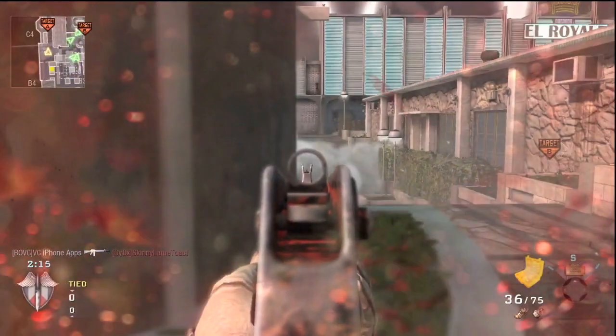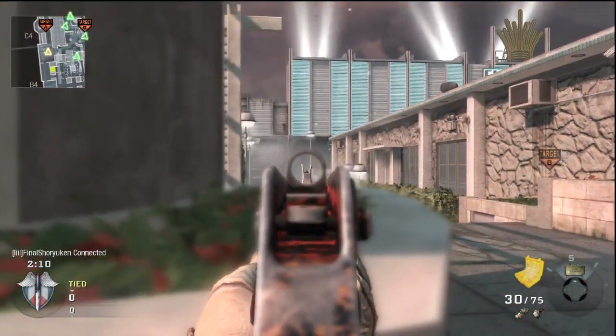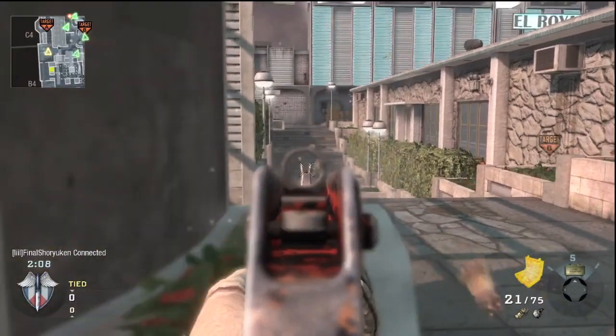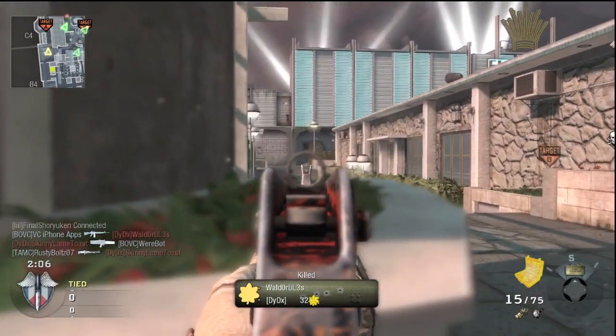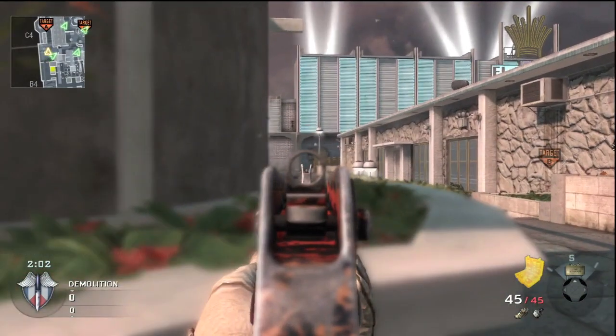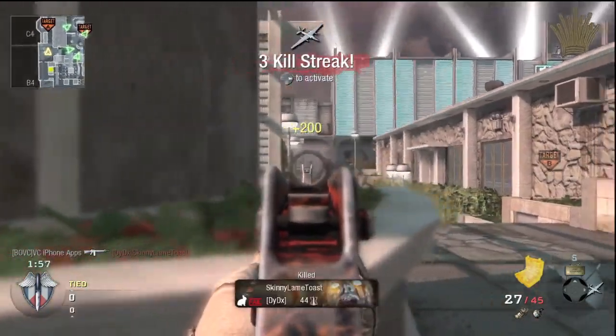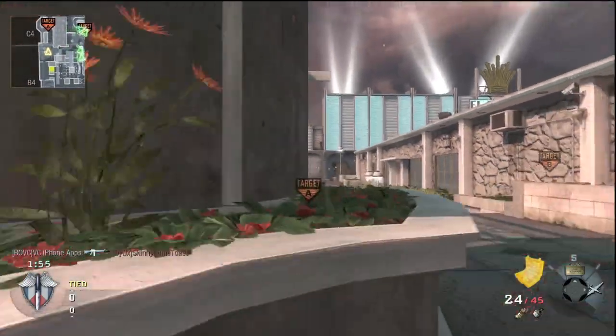I'll show you how to spawn trap the hell out of this map. Basically Hotel is a really really symmetric map. There's three ways you can come across it: left hand side which is where the A bomb is, right hand side which is where B bomb is, and right down the pipes — probably the worst idea because people always sit on the second floor with sniper rifles. I've got a Hardened M16 and I'm gonna hold down this left hand side right here.